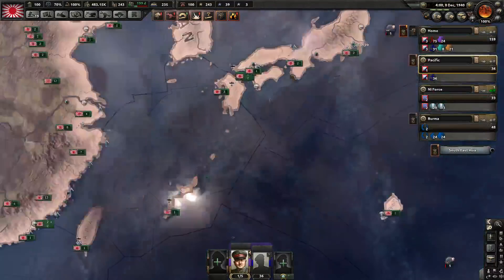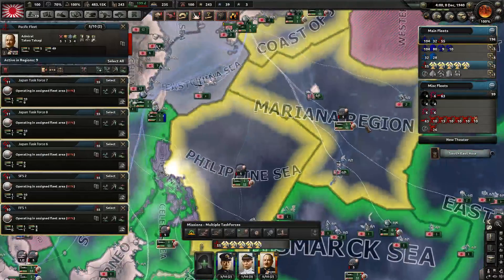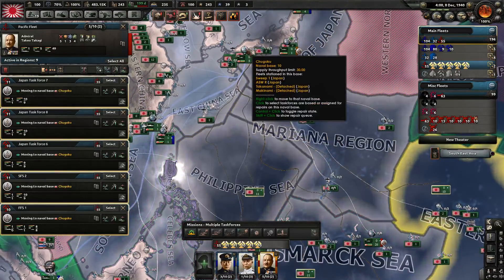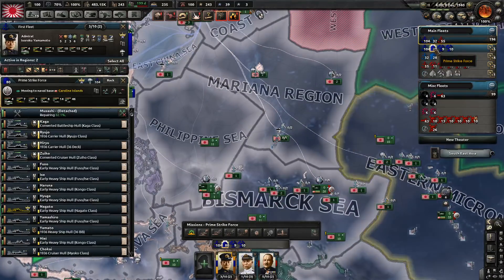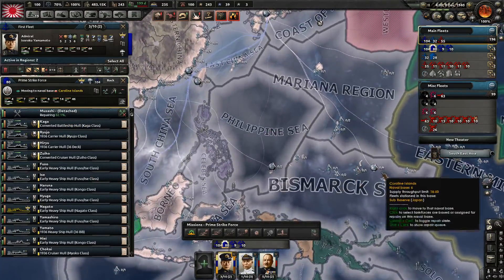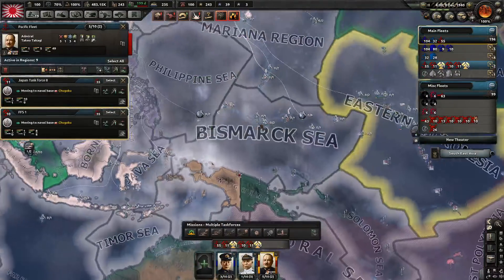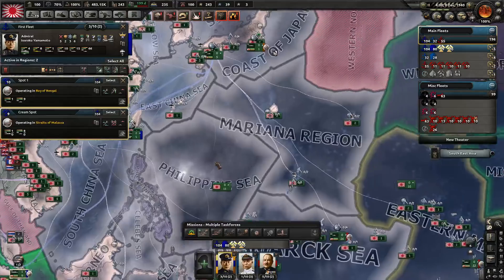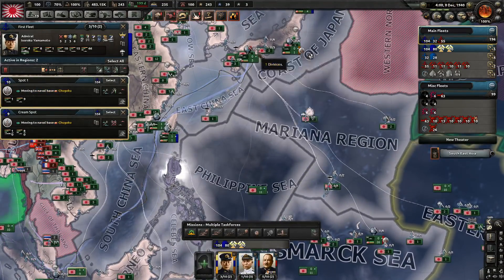The United States has been called in — they immediately have a hundred ships operating right over here. You're based out of here. Let's call in the scout forces until the strike forces are in position. I believe the strike force can move to the Caroline Islands safely. These guys — just all retreat, recall the navy. Everyone come home for a second here.